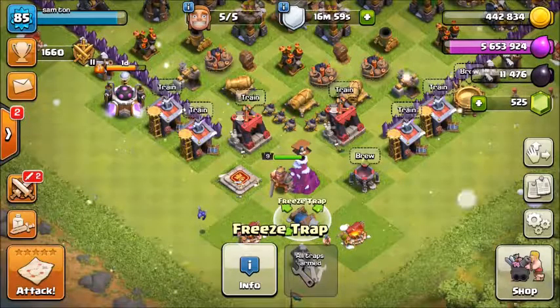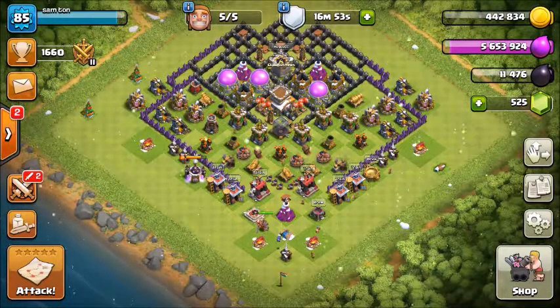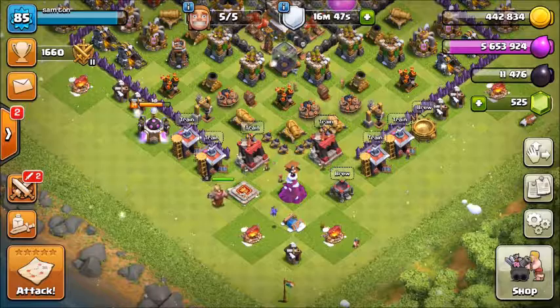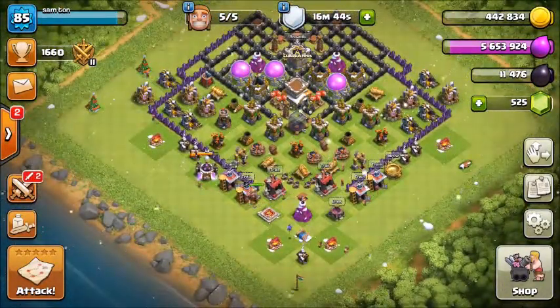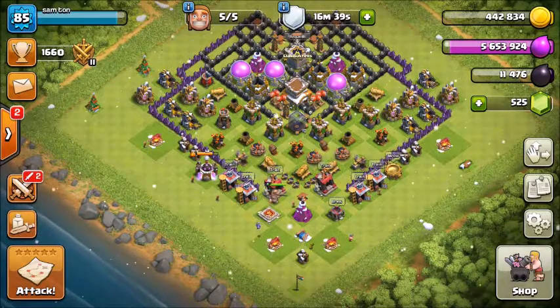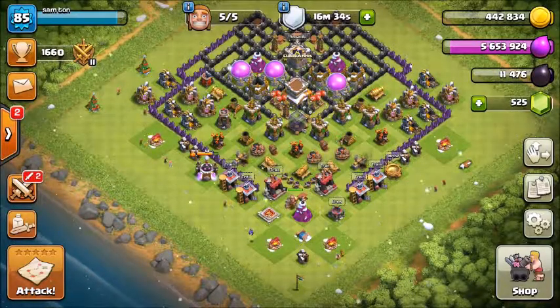That's the wrap-up. This is a great and important addition — I like it because it's going to work with everything. You can freeze any and all troops, and it works on both ground and air troops, which is very nice. It's going to last for nine days, so it won't be there for a long time. Once used, you need to rearm it — rearm cost is two thousand gold and spell duration is five seconds.